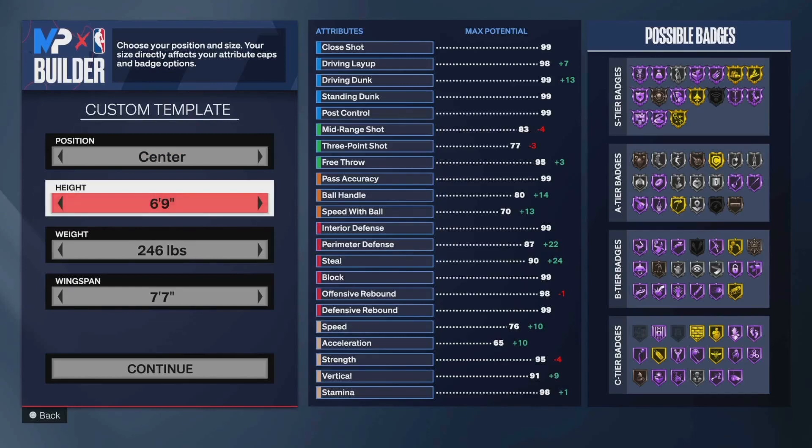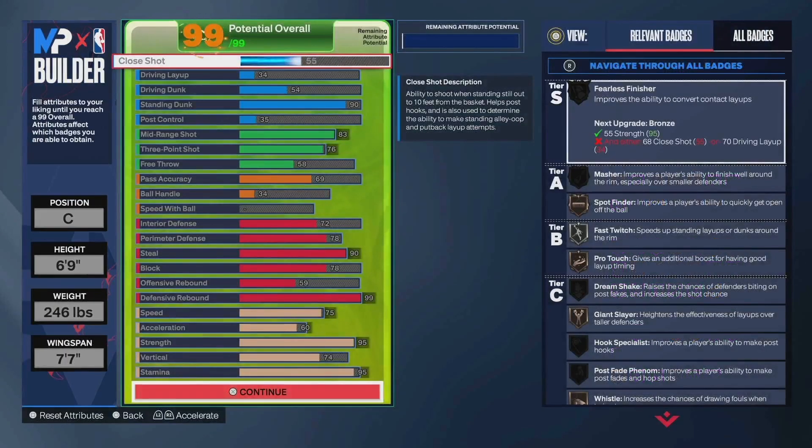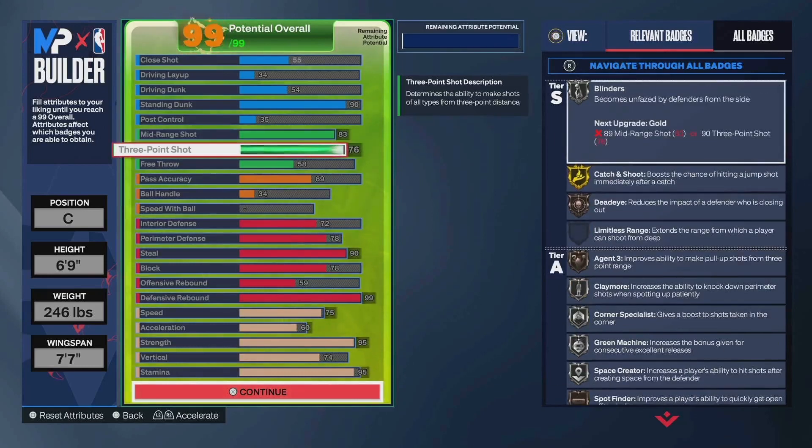You're going to be 6'9, weight 246, 7'7 wingspan. You do have 90 standing dunk, so you'll be able to spam standing dunks. Lately pretty much all my builds have this — it's literally a guaranteed bucket in a pinch, so you may as well have that upgraded. 83 midrange, so you could get Ben Shepard base, probably one of my favorites for that low 80s jump shot. 76 three ball.